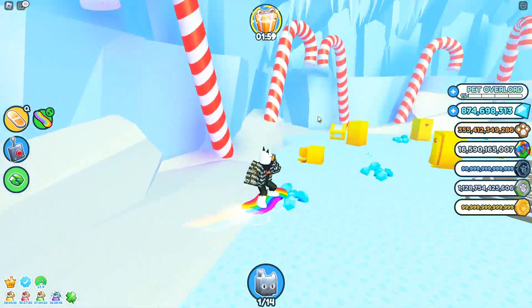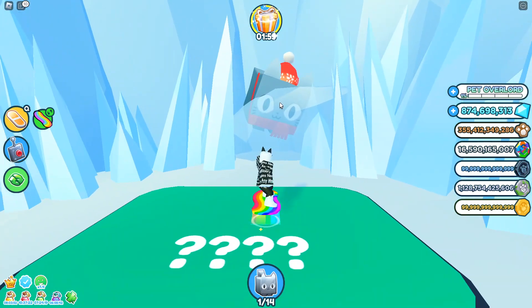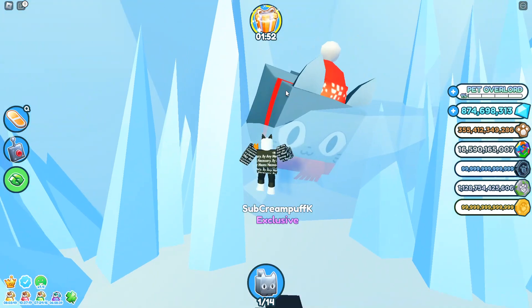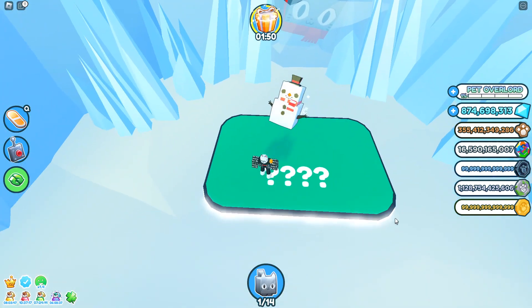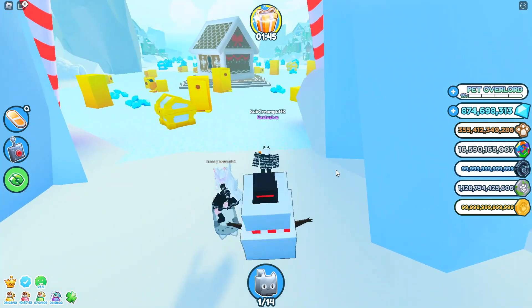Also guys, this Saturday we can also get this titanic-looking huge festive cat. As you guys can see, the snow is slowly starting to melt on him. I assume we have to pay a big amount of gingerbread coins to hatch him, so make sure you guys are farming for that.